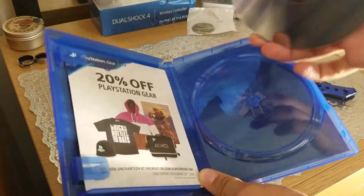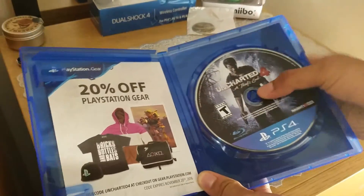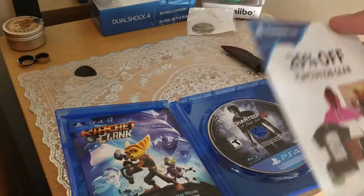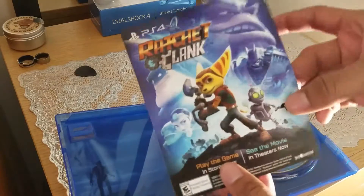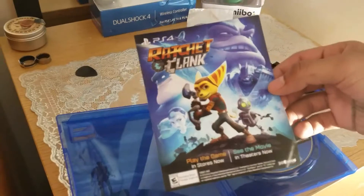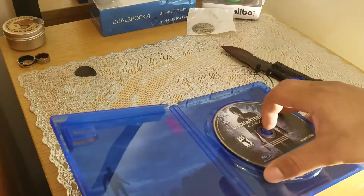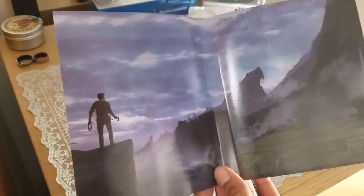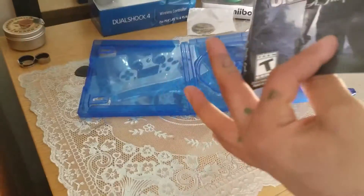And here we have a 20% discount on PlayStation gear. Oh, Ratchet and Clank, No Man's Sky — I don't know, I might be picking up that game. On the back — let's put that aside — we have an awesome cover of Drake staring at some mountains with his rope. Sweet, that's pretty cool.